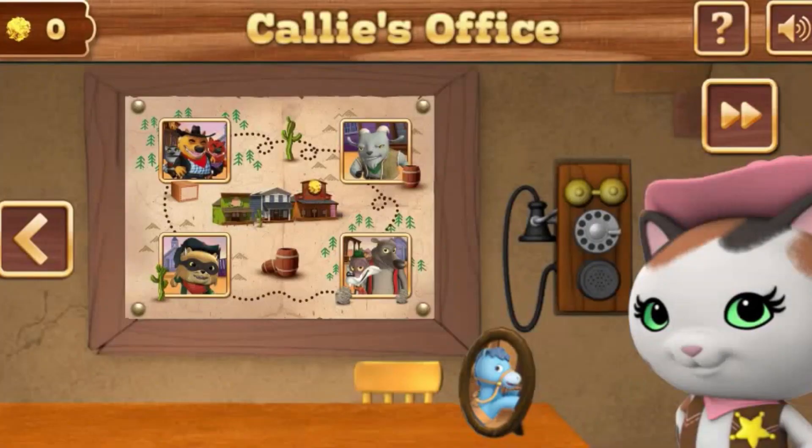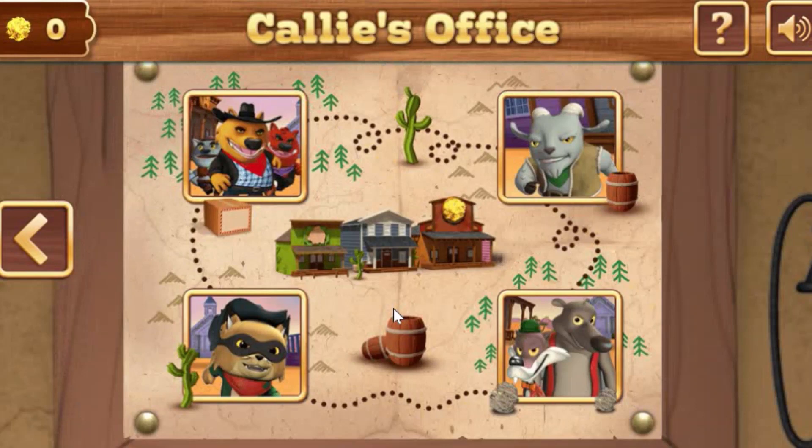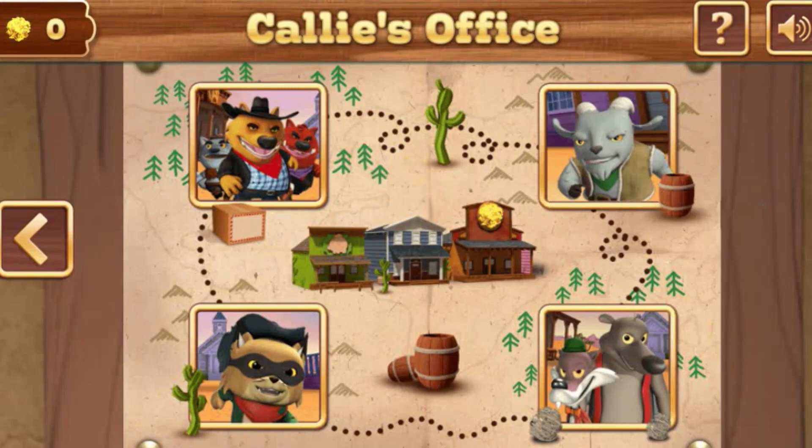Welcome to Sheriff Callie's office. This here map on the wall shows all the bandits you need to catch. This will take you to the gold nugget store. Tap or click here to spin the gold nuggets you earned. Tap or click on a bandit to start the bandit roundup, or tap or click here to go to the gold nugget store. Let's go get them!